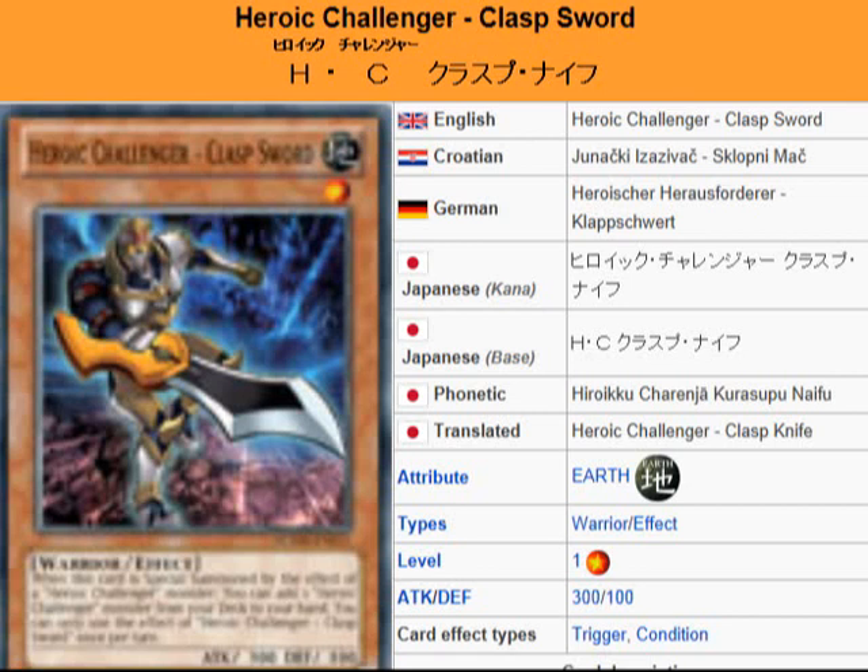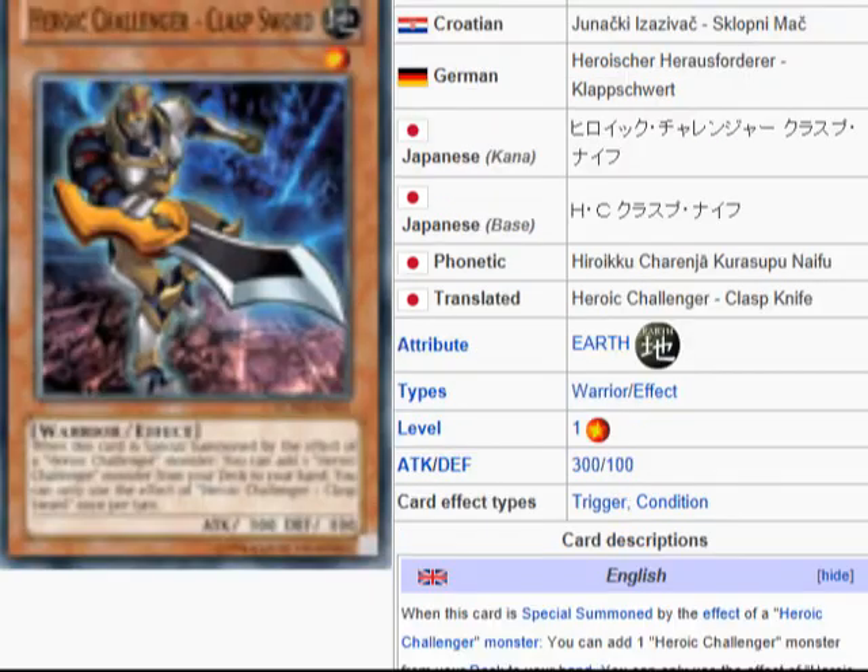What's up everybody, Yugioh 101 card review here to review another card set to be released in the TCG booster pack Number Hunters, coming July 12th. What we're looking at here is Heroic Challenger Clap Sword — it is an Earth Warrior effect monster, Level 1, Attack 300, Defense 100.